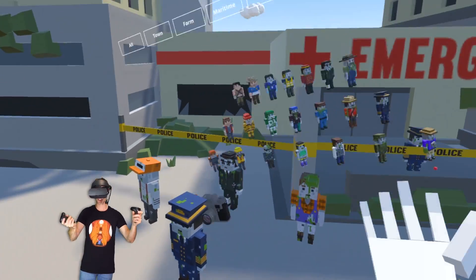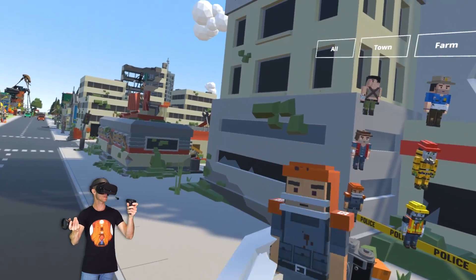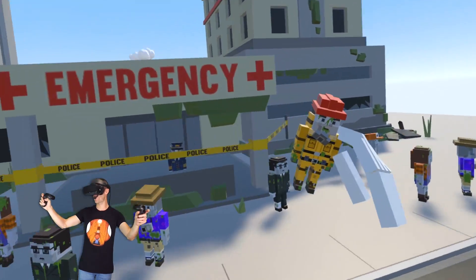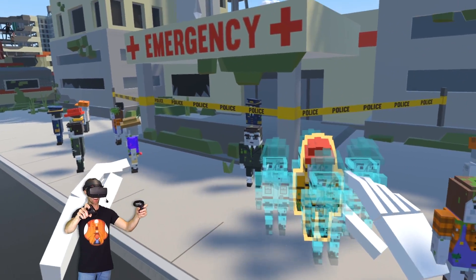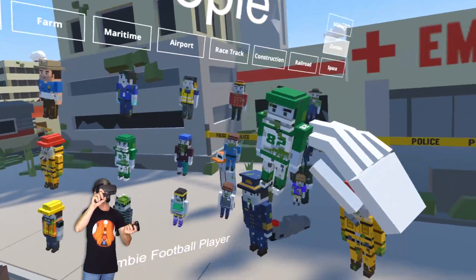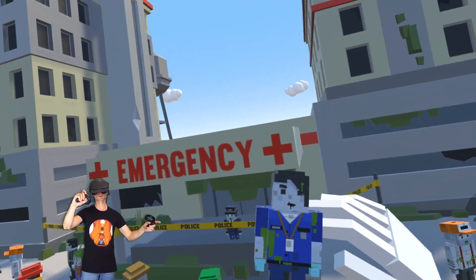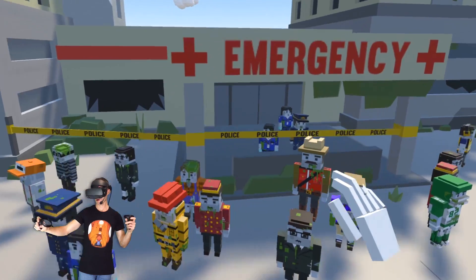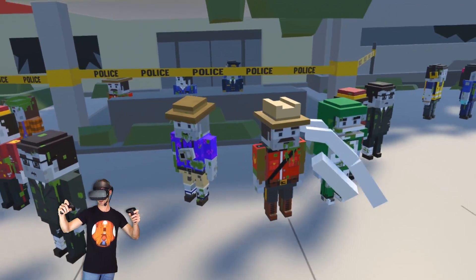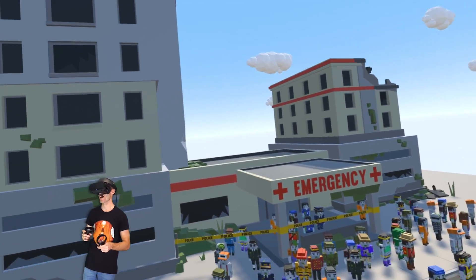Otherwise they just stand there — they're not even T posing, they're like eye posing. We've got a firefighter. Doesn't look like he's fighting fires anymore. We've got loads of zombies. Zombie footy man. They kind of look like a nurse, but it's an airport security guard. Zombie Mountie — yes! He makes a triumphant return! Let's get him out there, get a couple of them. And then there we have it. My back — I was standing in a really weird position.